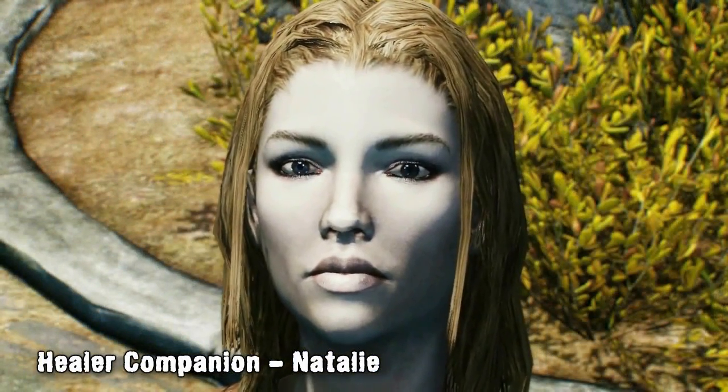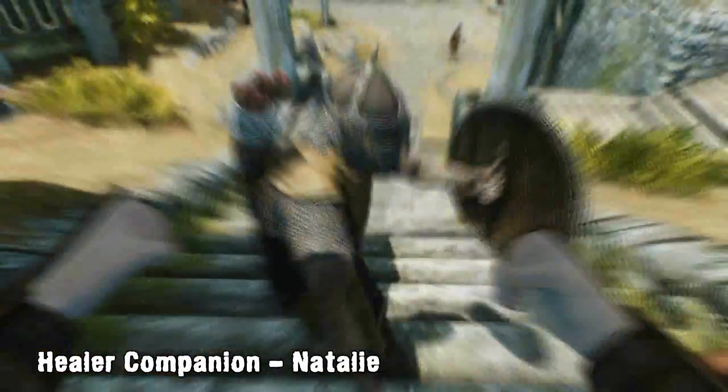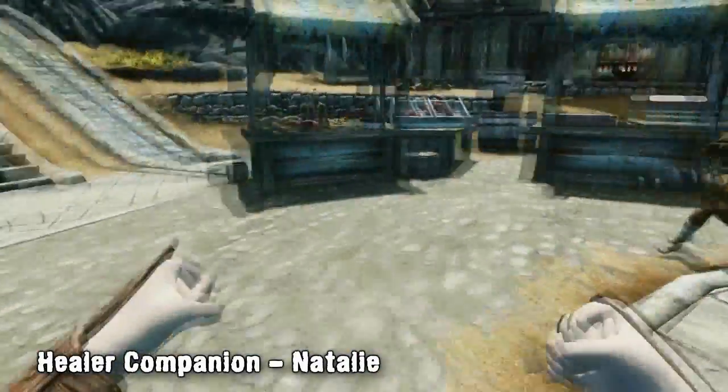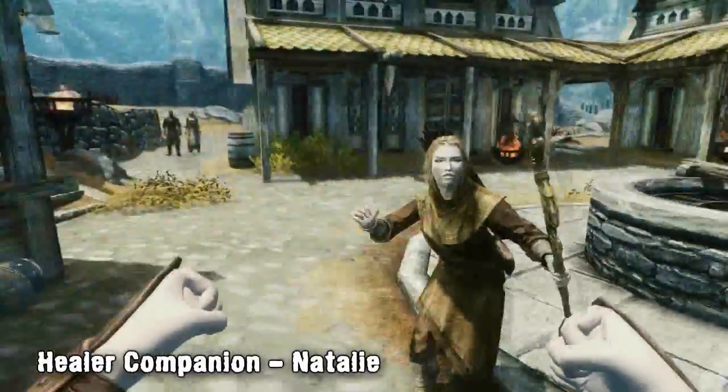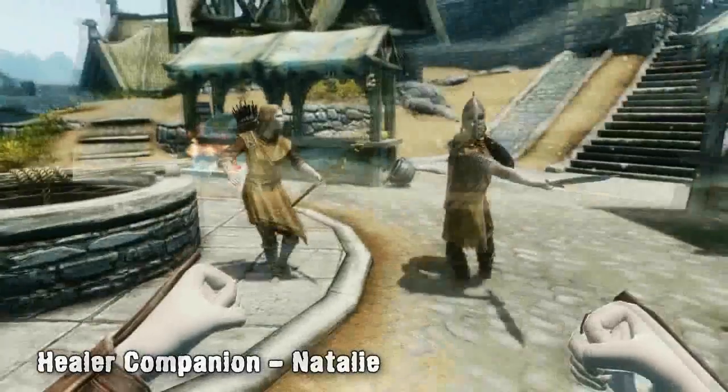She'll pick the best type of healing spell based on how badly you're injured, how far away you are, and how much magicka she has left, making her a really efficient follower. The mod creator recommends downloading the Ultimate Follower Overhaul and the No Health and Reduce Magicka Regeneration mods so the game won't be too easy with Nathalie healing you — and we agree, but it's great to see a healer follower mod.